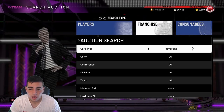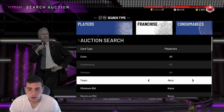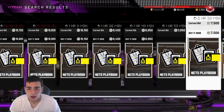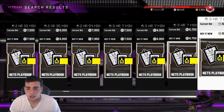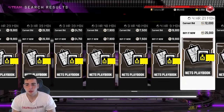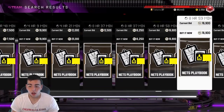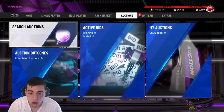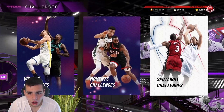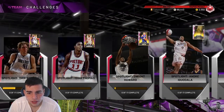I heard it is pricey. The Nets playbook is going for around 6,000 to 7,000 MT. It's not that expensive, but 6k for a bronze playbook is kind of crazy. I heard the challenges aren't that hard — I'm up to the fourth one and nothing crazy yet. There was a game where you need 50 points with Kareem; all I literally did was use post-hub moves.